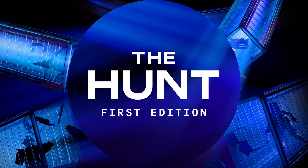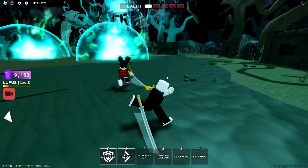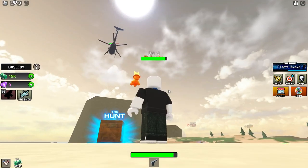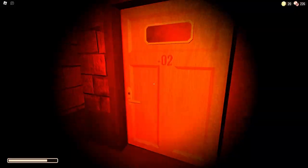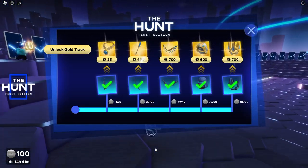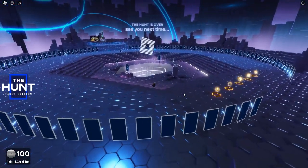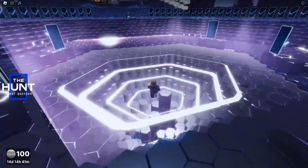The Hunt First Edition - a Roblox event that actually wasn't that good. I've compiled 34 hours worth of footage into this video so you can see for yourself. Basically, you can get avatar items by getting badges. However, you need to do quite a lot of them for each item. There is a badge in 100 different games that you can do by completing a special quest in each game.